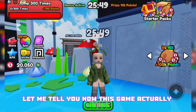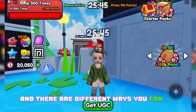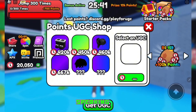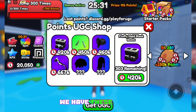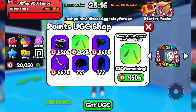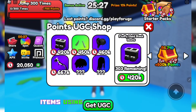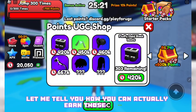Before I show you the codes, let me tell you how this game actually works. Basically, you have to collect points and there are different ways you can do that. From those points you can buy free items. Speaking of which, you will find them in the Get UGC section — we have these shoes, green butterfly arm warmers, and also a free hair. You can purchase all of these items using in-game points.